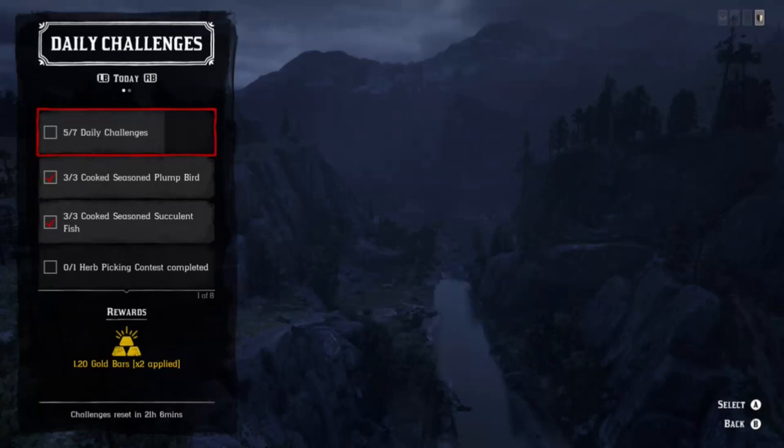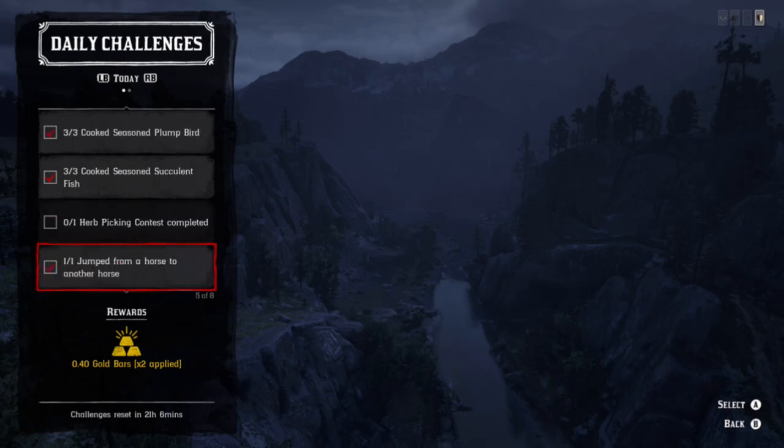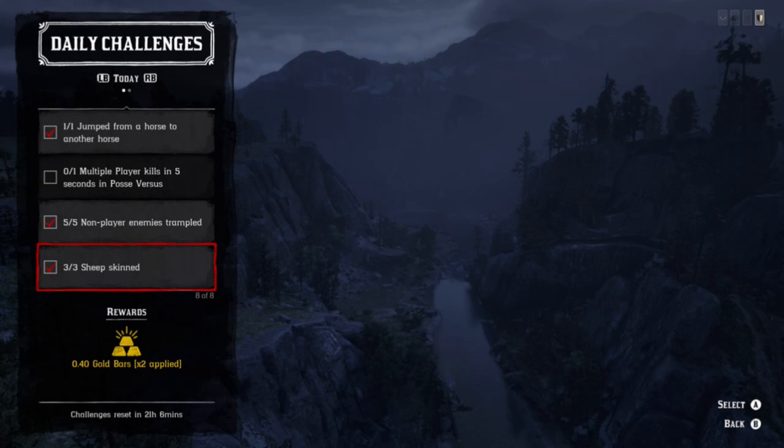What's up guys, daily challenge for today: we have sheep, plump bird, and succulent fish. I'm going to show you a location where you can get all these done at once, and then also talk about some of the other challenges. We have picking contest completed, and the additional ones: jumped from a horse to another horse, multiple players killed in posse versus non-player enemies, trampled, and sheep skinned.